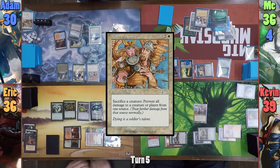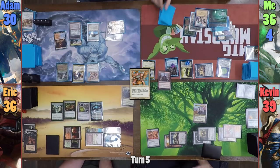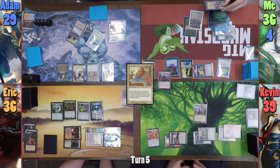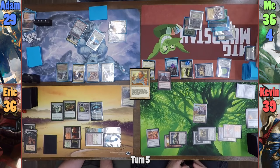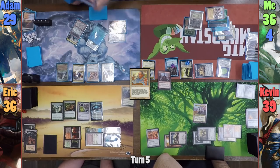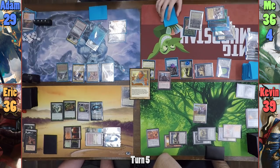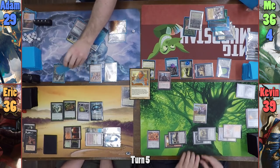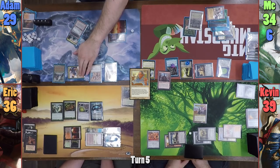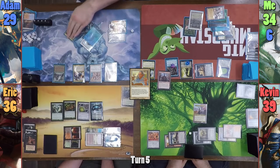He doesn't pay the 1 and I draw a card. He then pays to cast an Academy Rector, and I respond by tapping the Bazaar to draw 2 and discard 3, pitching Protean Hulk, a Merciless Executioner, and a Fleshbag Marauder. I can't stop it, and Atom grabs an Island from his Tarn which he sacrificed to help cast the Rector. Moving to combat, he hits me for 2 with Derevi, and he and Kevin gain a Gold token. Atom then untaps Derevi with the Derevi trigger and passes to me.